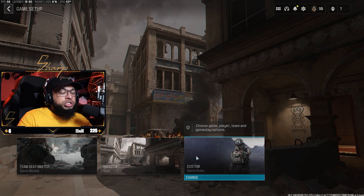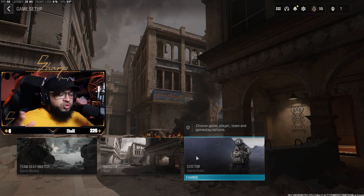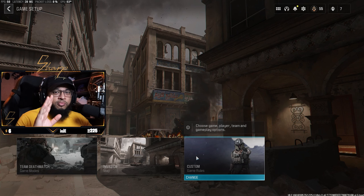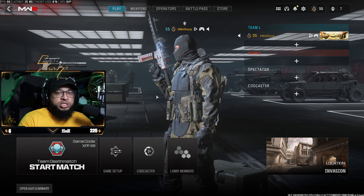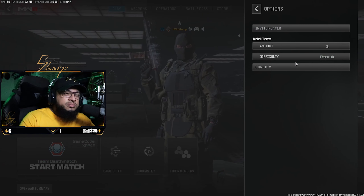You can change the custom rules — set as much time as you want, as many points as you want. But the most important thing is you need to set up bots for the game. To set up the bots, on the right-hand side hit the plus symbol.